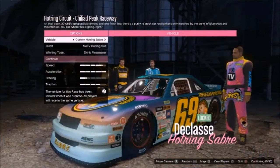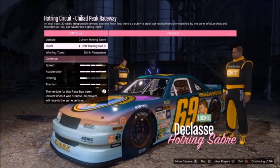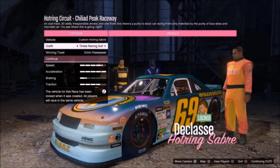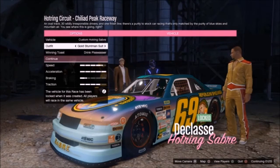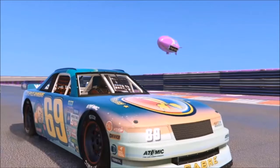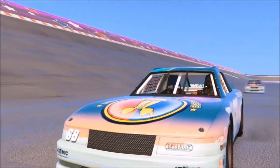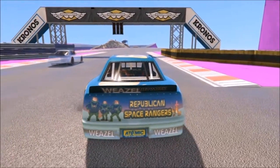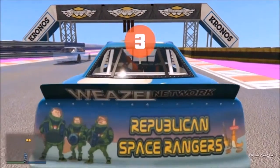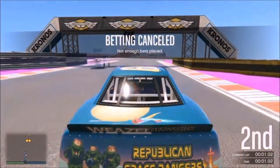The new mode — the Hot Ring Circuit — has also come out today. I played the Chiliad Peak Raceway map, which I found to be a bit dull on non-contact mode; it was a bit of a boring race. But I think with contact on and some good racers involved, this will be a pretty good new mode and a welcome addition to the GTA Online racing circuit.